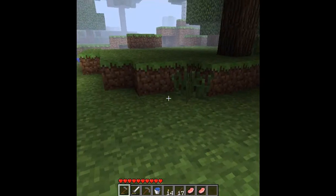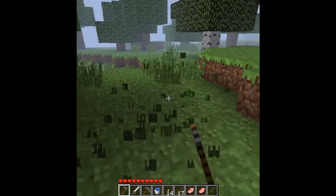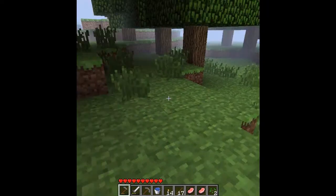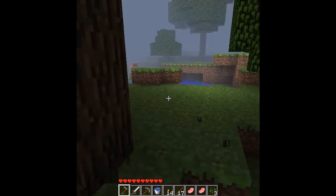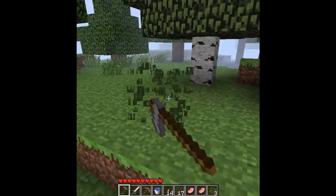I'm back and I think you've got to hit these grass with a hoe — you'll get seeds. It must be with a hoe because I tried it last night and it didn't work with a sword. So get some seeds by hoeing the grass.